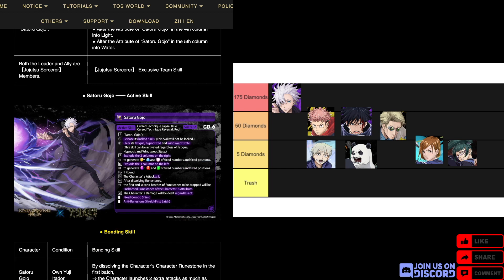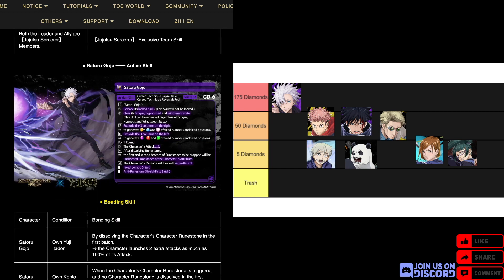Moving on to his active at CD6 — Hollow Purple, basically. I don't know why they didn't just write that. It releases Gojo's locked skills, clears fatigue, hypnotized, and windswept states — the newest mechanic that stops you from using the character runestone. It explodes the three right columns to generate enchanted light, water, and heart, and explodes the three left columns to generate enchanted dark, fire, and earth.